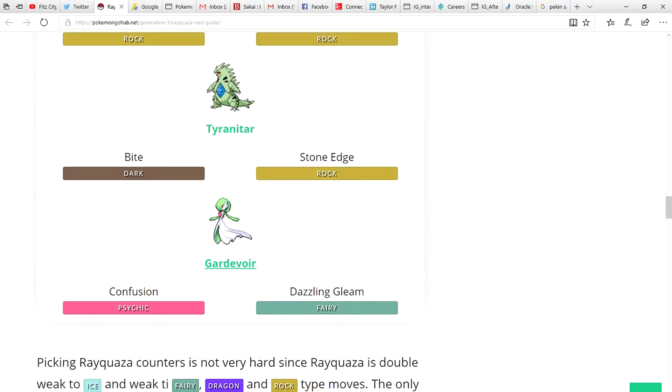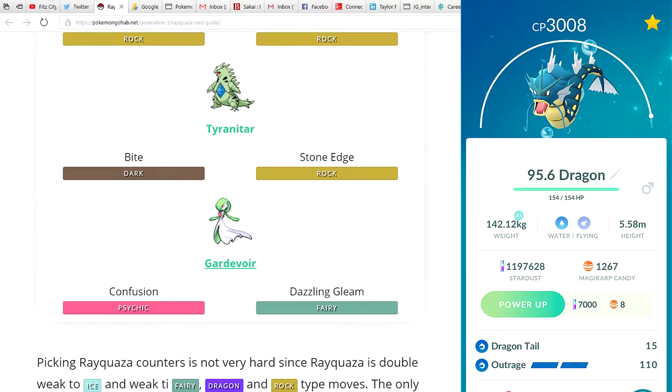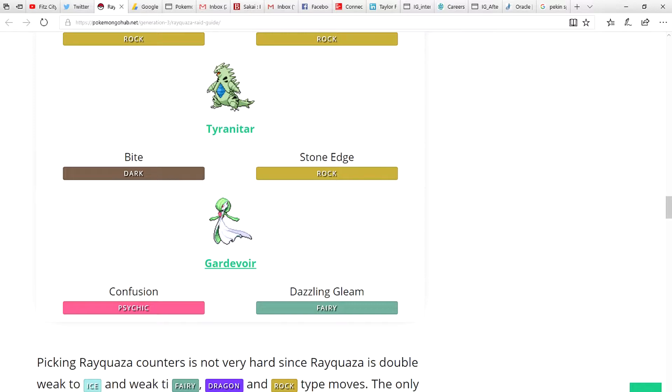Golem should not surprise you with Rock Throw and Stone Edge, same with Tyranitar with Bite and Stone Edge. Gardevoir with Confusion and Dazzling Gleam — all these Pokemon are great. Notable mentions not on the list: Gyarados with Dragon Tail and Outrage will absolutely destroy Rayquaza if it doesn't have Ancient Power, and Milotic with Dragon Tail and Blizzard will actually deal a ton of damage too.